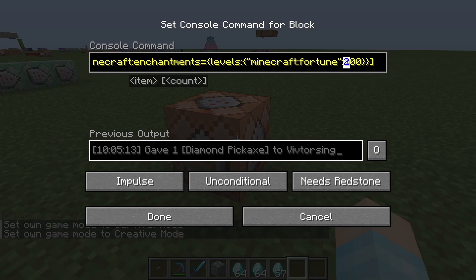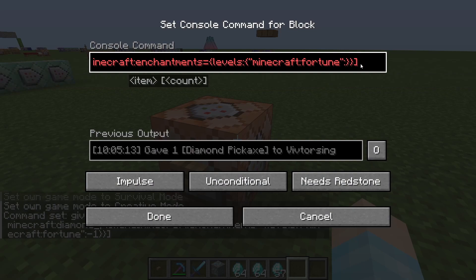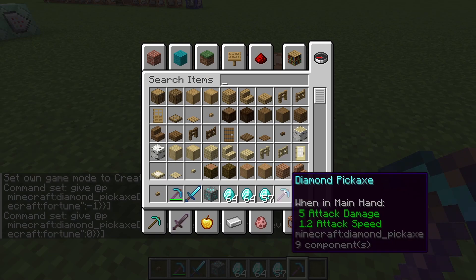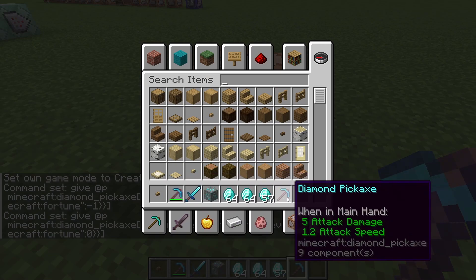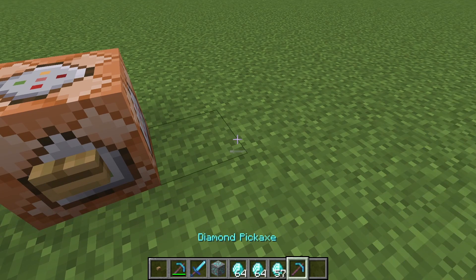Let me just quickly do a negative. Negatives don't work — it does zero. Oh, that's interesting. Just give yourself something with zero and you get the enchantment glint on it. Oh, that's cool. I didn't know that.